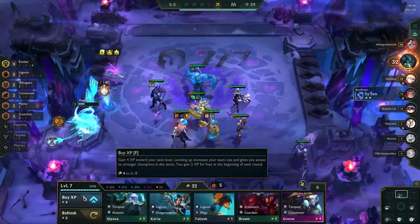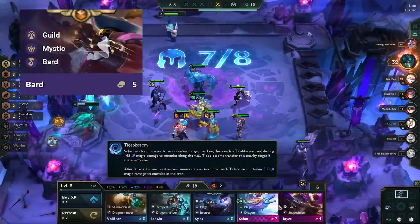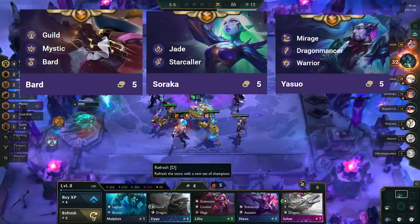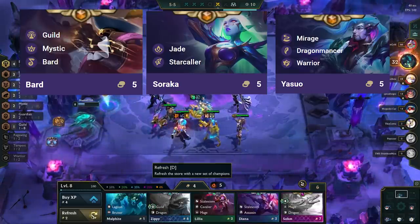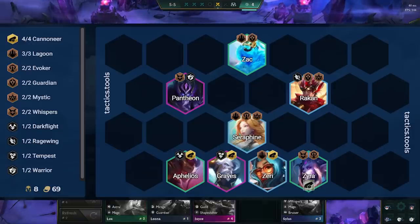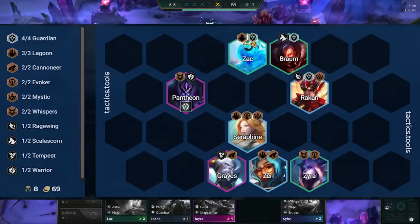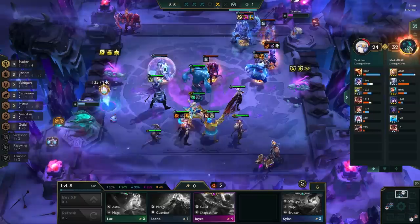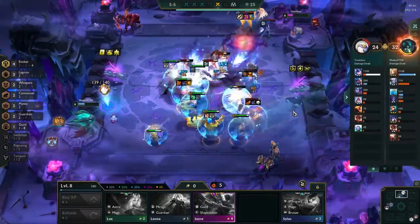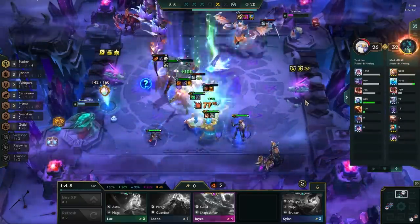When you hit level 8, you have a couple of different options. The standard units to add in if you don't have any trait augments are Bard against AP matchups to give you 3 Mystics, Soraka if you need more healing, and Yasuo as he's great CC and can also be another secondary carry. Sometimes you can add in a second 2-star Pantheon or Graves. If you have plus 1 Cannoneers, you definitely want to add in Aphelios for 4 Cannoneers, as you get a lot more damage into Graves and Zeri that way. Similarly, if you have plus 1 Guardians, you want to add in Braum for even more tankiness. Never go for 6 Lagoon in this comp, as it's a giant bait. This comp is not flexible, but in the majority of cases adding in Bard will do the best.